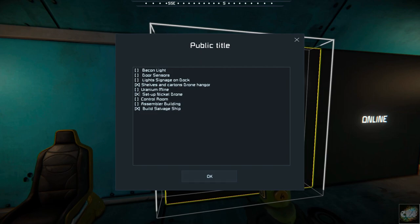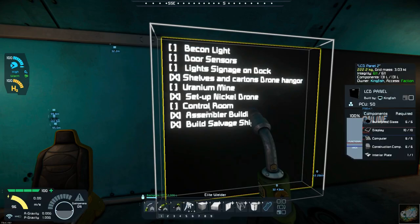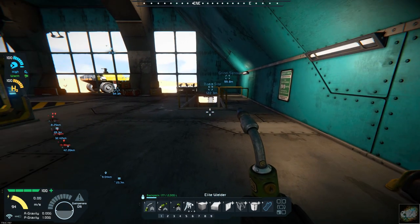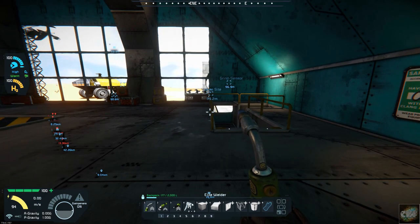I still have to build the door sensors. I think I still have to put the beacon light on top of this. Lights, signage on dock — we still need to do that. The assembler building — we can mark that off as being done. So we got some check marks done. I am going to get busy over there on that refinery and I will catch back up with you here in just a little bit.